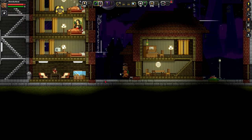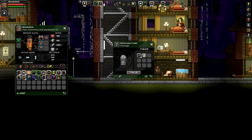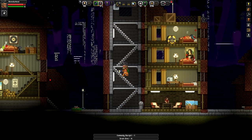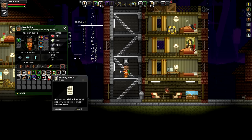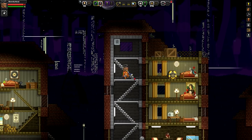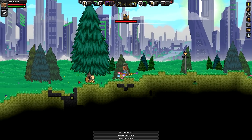We do have a mod in here called Shell Guard Expansion or something like that, and what that does is it adds like a whole new something. It's a really big mod and I don't know when we'll run into that. This might be vanilla content or this might be modded, who knows. There's a creased stained piece of paper with terrible jokes written on it - somebody probably wants this for a quest. I'm supposed to give it to them, maybe somebody at the outpost.